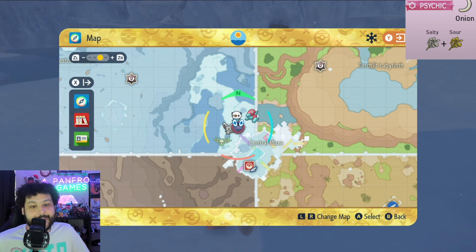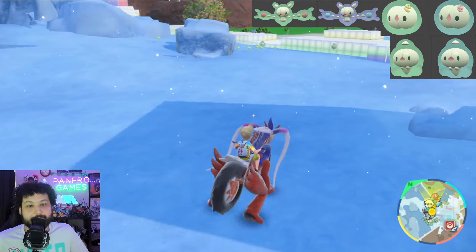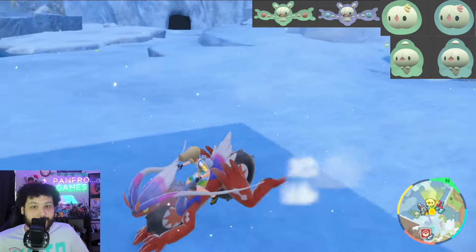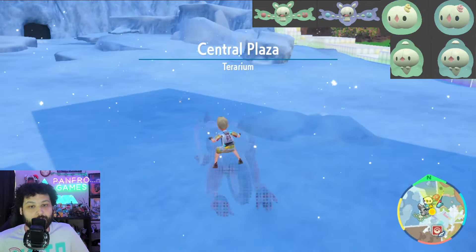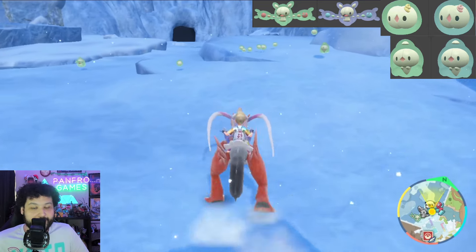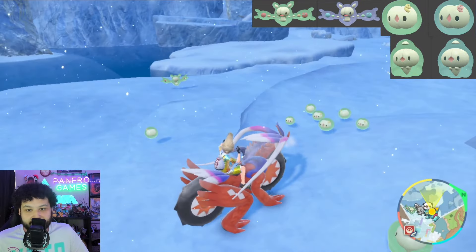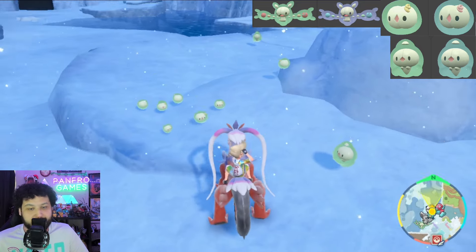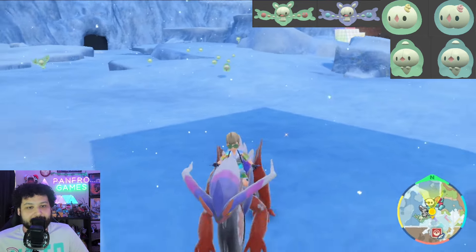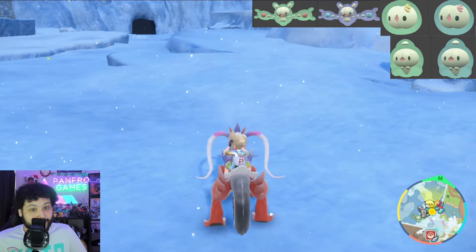Next up is the Reuniclus line. We're going to use a Psychic type sandwich and go to Polar Plaza to isolate shiny hunt with a town reset method. You'll get some Solosis and Duosion spawning in. These shinies can be incredibly hard to see, so while this is a great method, I recommend a mass outbreak because it's really hard to see the shiny, especially from a distance. On Solosis you're looking for a red spiral instead of a yellow-orange spiral on its forehead, and the cell color will be a little different too. The lighting in this game can make it really hard. It's most obvious on Reuniclus and hardest on Duosion. Good luck.